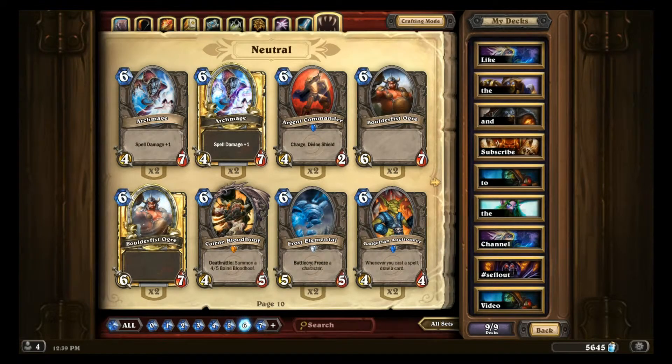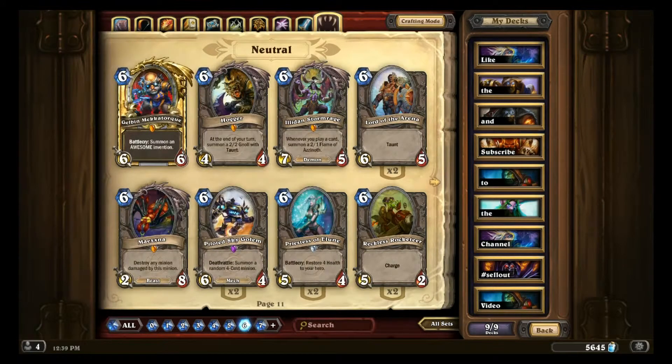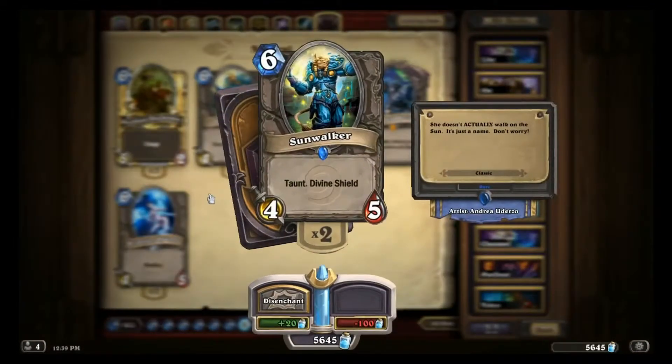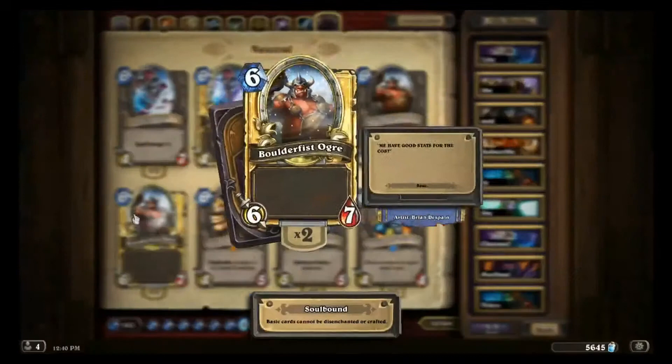If you're looking to replace the minion aspect of Alakir, you can really just go with your favorite big dude in your collection. I would say Sunwalker is a fine replacement, or even Boulderfist Ogre.